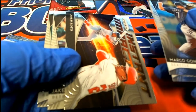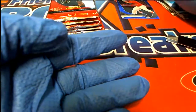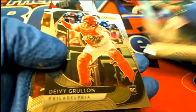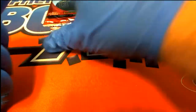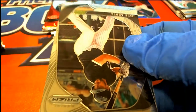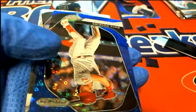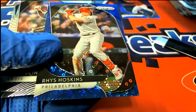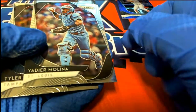And there's a Soto instant impact insert. Nice rookie card there in Moncada illumination. What else is popping in prism quick pitch — Jose Abreu, a rookie card, and here's a Hoskins blue. Nice quick pitch prism of Hoskins for the Phillies.